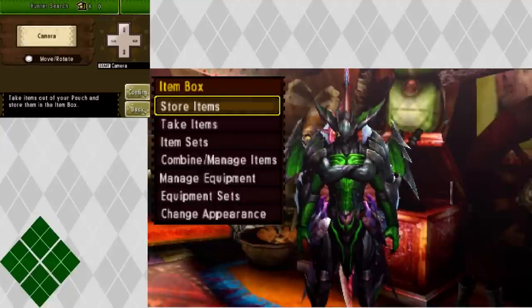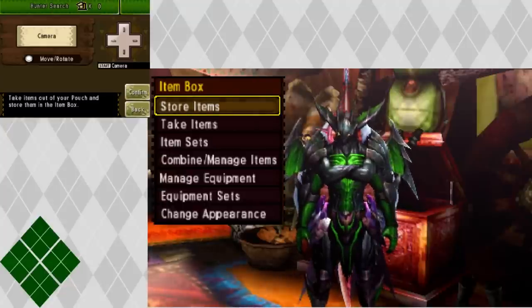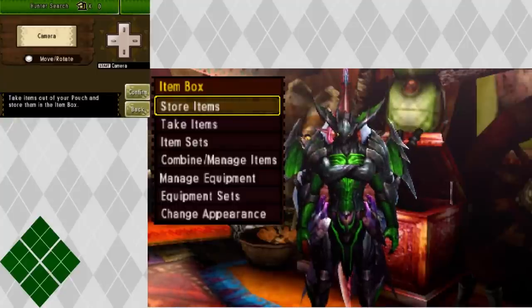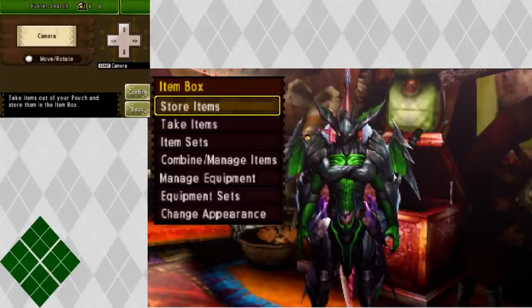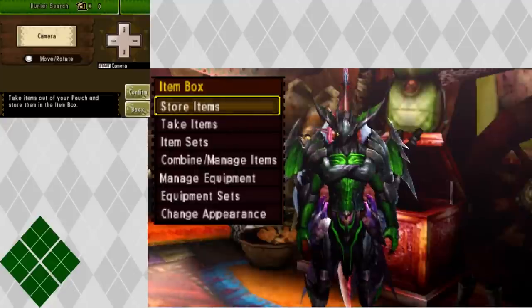Hey guys, what's up? ArgyAlligator here, and today I'm tackling the June DLC, the Tetsuya Nomura Final Fantasy DLC - whatever you want to call it. I'd probably butcher his name, but he's the guy who does a lot of work on Final Fantasy for Square Enix. They did a collaboration for this DLC in June - I know I'm a month behind - but I wanted to tackle this because I saw this armor and I didn't even know it came out in June, and I was like, holy shit, I gotta make it.